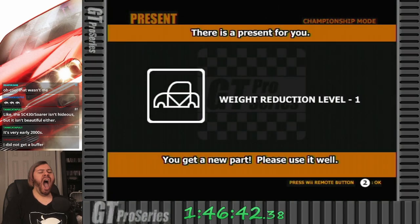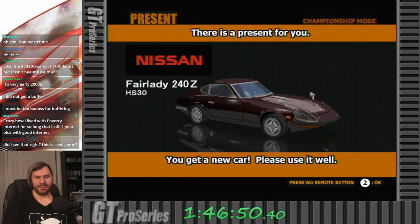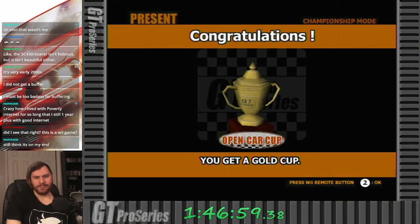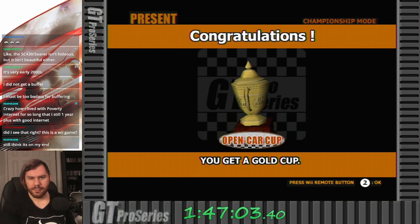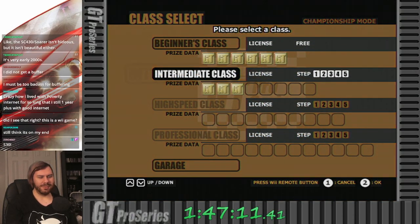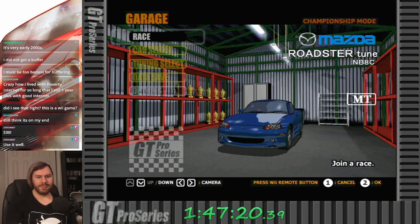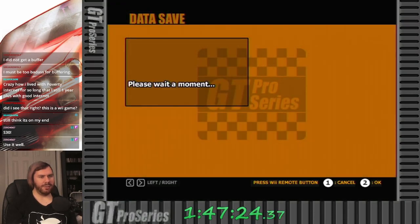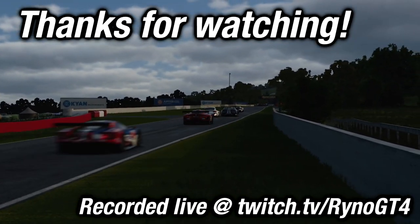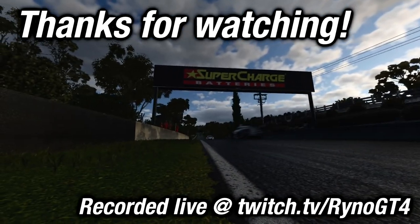Weight reduction — I like the little car drawing for the weight reduction icon. This is a Wii game, this is in fact a Wii game. A 240Z, an old Fairlady — let's go! All right, there's our third intermediate trophy to add to our bottom shelf. Another series down. We'll do one more before I call it tonight. We'll be right back.